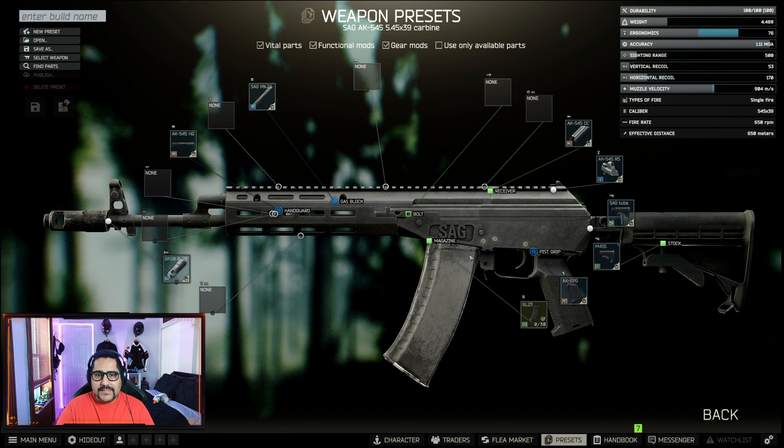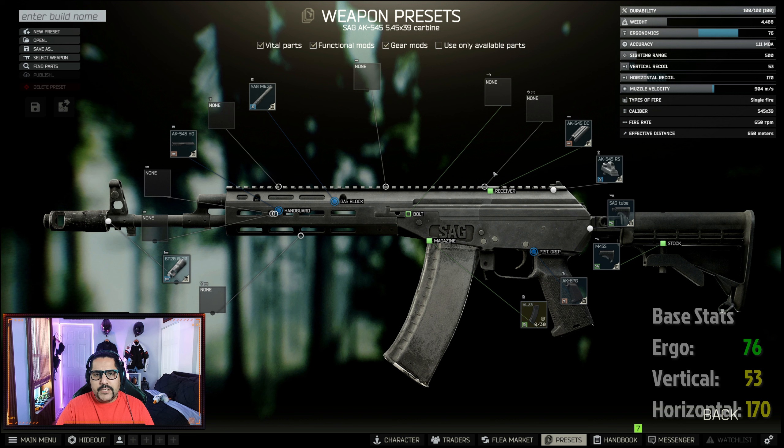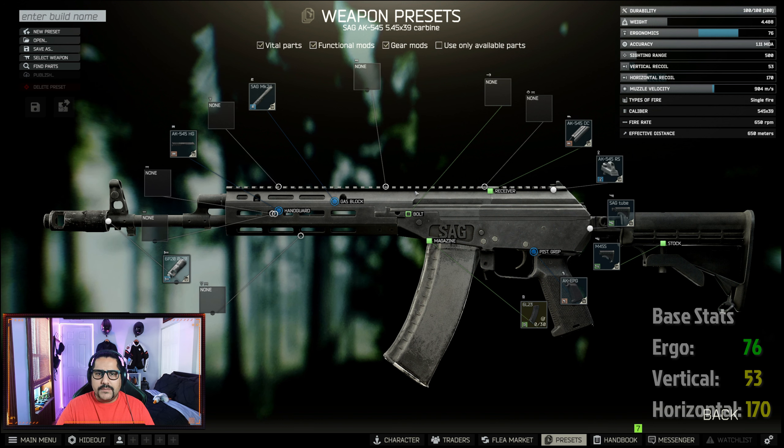Alright, let's mod this SAG AK545 together. This gun comes with 76 ergonomics, 53 vertical recoil, and 170 horizontal recoil. The stats are pretty good out of the box, but let's improve that.